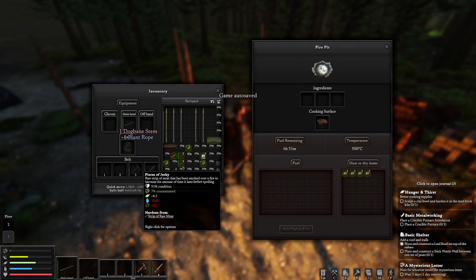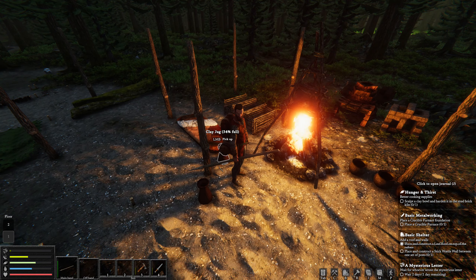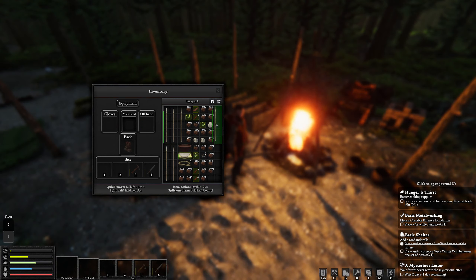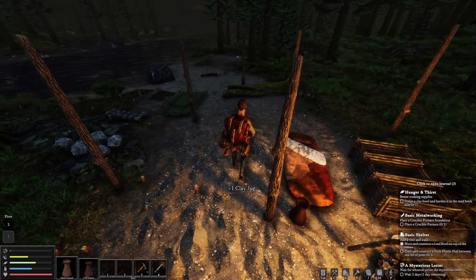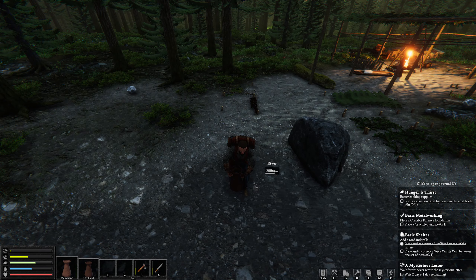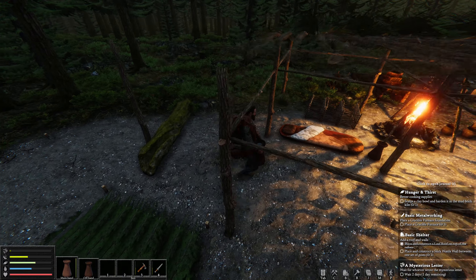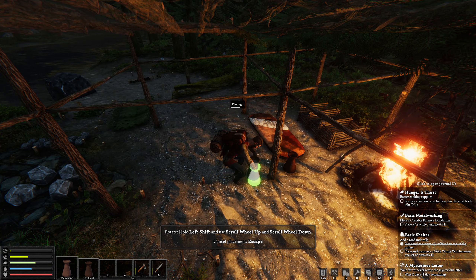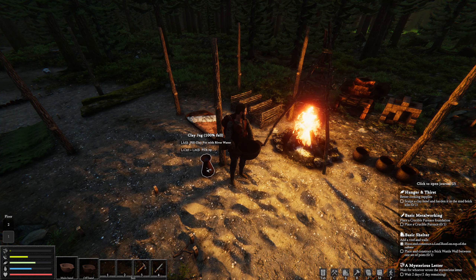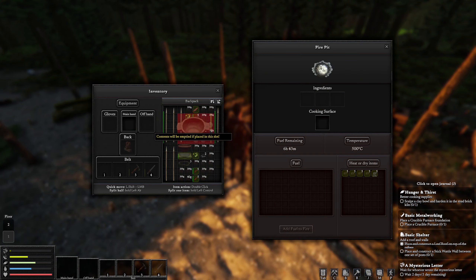Go ahead and put that chamomile in here. Now up to this point you might have actually taken some damage, so what we're going to do is I'm going to show you how to also make some tea. Let's go pick up some water, get that boiling, and we'll work on some other stuff while it's going — a little jug of river water, put it in the pot and set that to boil.